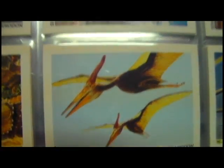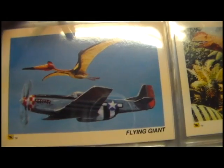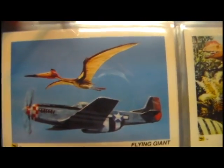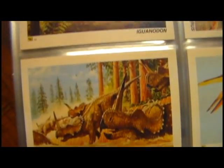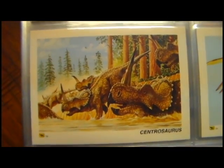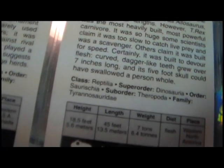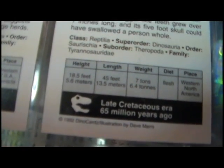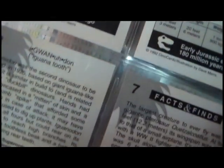The Pteranodon. Then a Quetzalcoatlus card — it actually has a World War II fighter plane for a size comparison to show how big Quetzalcoatlus was. Iguanodon. Centrosaurus. I think I like the artwork on these ones slightly better than the Redstone dinosaur set. On the back of the cards it gives you the name, how to pronounce it, information about the dinosaur, class, statistics, when it lived, what it ate, how big it was, and a number in the top corner.